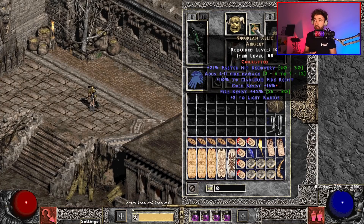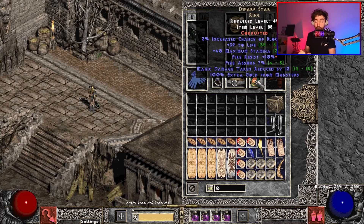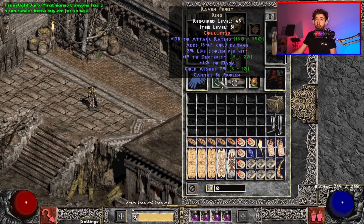Moving on to the jewelry, we are running Nokasan Relic. The main reason is the max fire res — this is useful for when we've got Goblin Toes on so that we're not just at 75% fire res, since most damage in the fight is fire. For one of my rings, I'm running Dwarf Star with life and fire absorb — really useful for this fight. And the final piece of jewelry is Ravenfrost. It's not just for the cold absorb — cannot be frozen is useful in case you get hit by a melee attack from D Clone, so you don't get slowed down. Additionally, it's your only source of cold damage in this build. Although Diablo Clone is immune to freezing effects, he does still get cold effects and they do slow him down slightly. Stacking that with your 50% slows target means you have a lot of windows of opportunity to shoot more guided arrows.